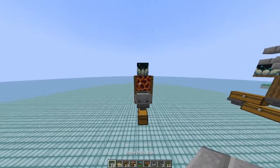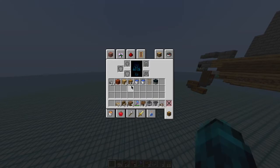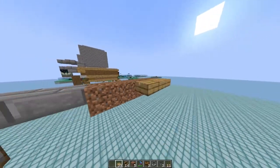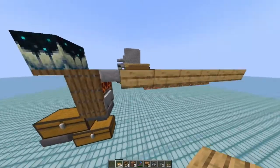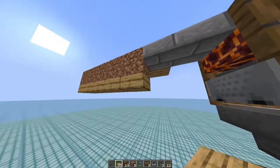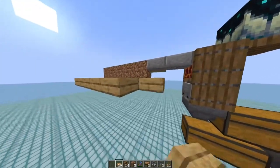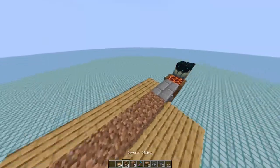Now I place two slabs on the side of the magma block and continue with five dirt blocks. We need some slabs on the side here to prevent veins from growing, and also some on the bottom. Extend this two blocks further out and one more in this direction. So we have already the base of our farm.